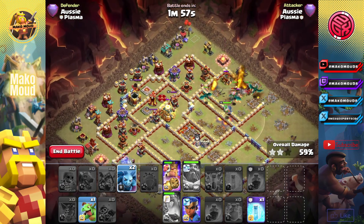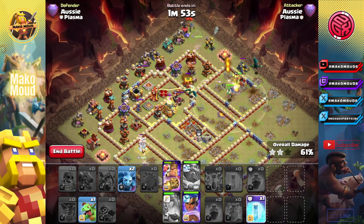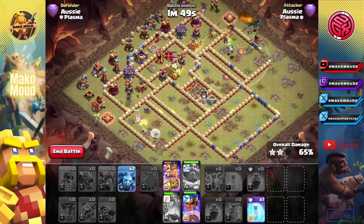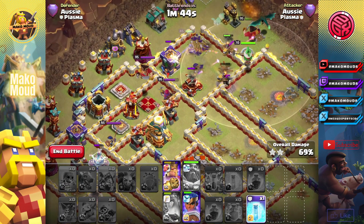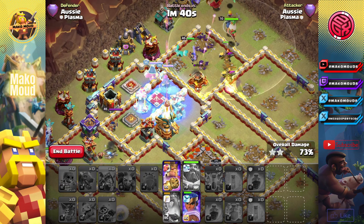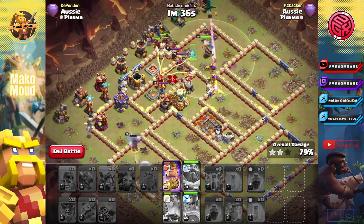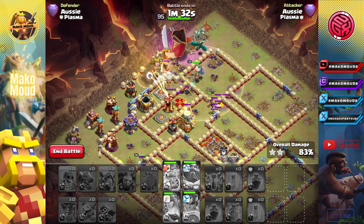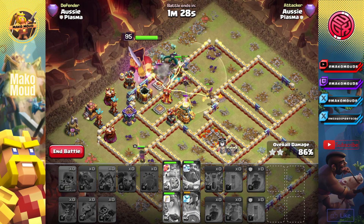We still have the king's ability, which is awesome. Let's use the RC with the main army up there, just let her do her thing. The queen should be staying alive here. Let's just use the two minions up there as well. I'm going to have to use the freeze on the heroes and their eagle. I missed the eagle, but that's fine. Let's use the hog rider puppet there. Queen's staying alive. We still have the king's ability, which is honestly insane.